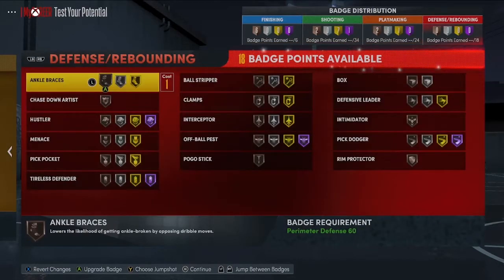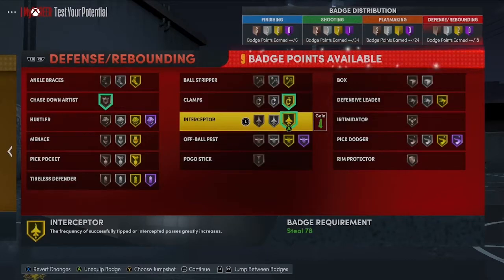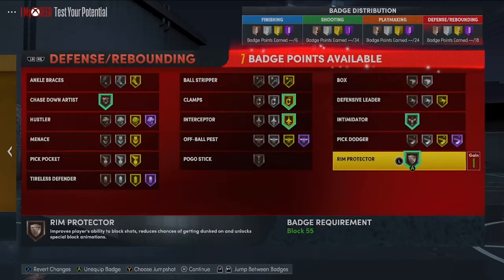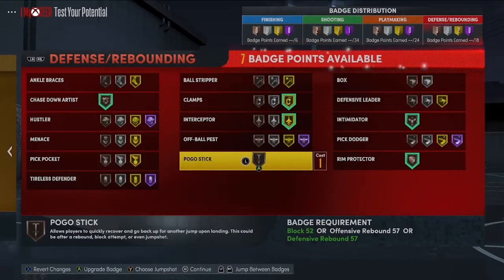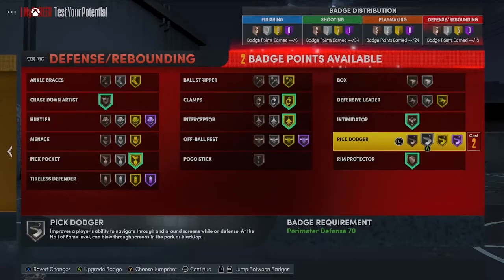For defensive badges we only have 18, so we have to be conservative. I'll get chase down, clamps, interceptor, and intimidator since we have access to it. Rim protect is another option, and pogo stick if you want — I'm not doing it with this build. I will go with pick pocket, and for the last two badges you can go pick dodger or hustler. If you go to college you get a plus four and can take pick dodger to Hall of Fame. For this build I'm putting the two into pick dodger.